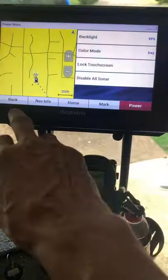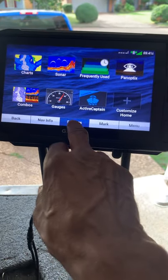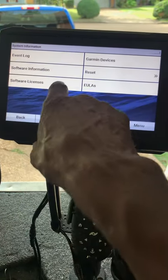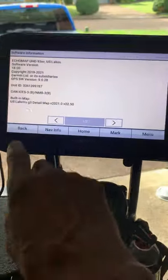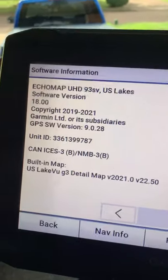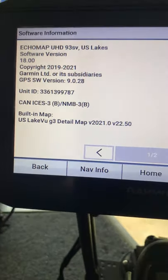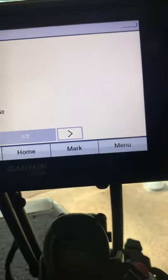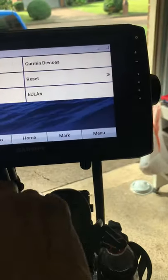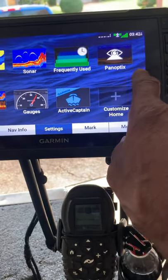Let me go back so you can see - I'll go to system information. You see that? I'm running on 18.0 - updated to 18.0 on my software. I got rid of the menu button so far, it's taking much more fish.